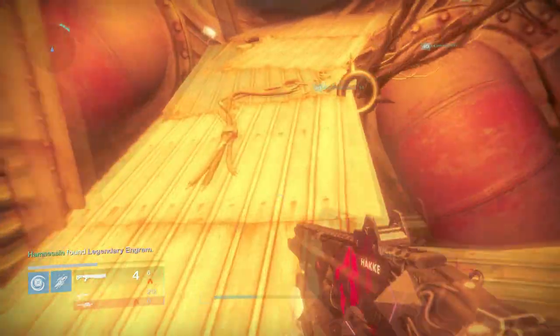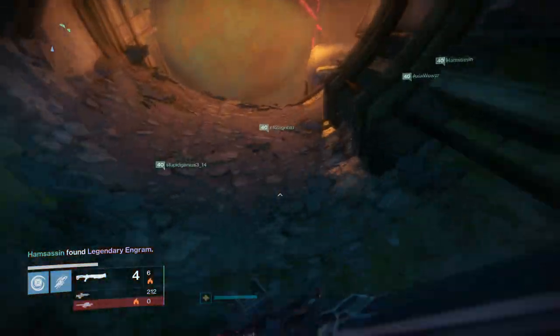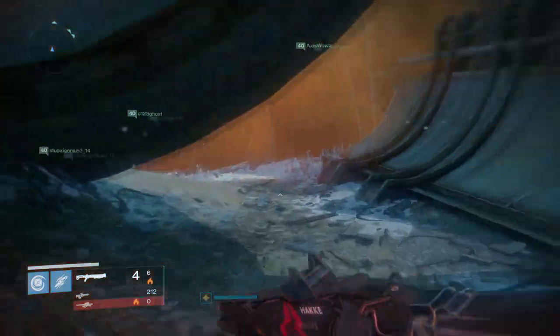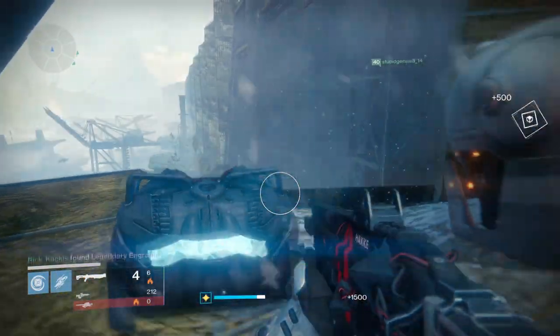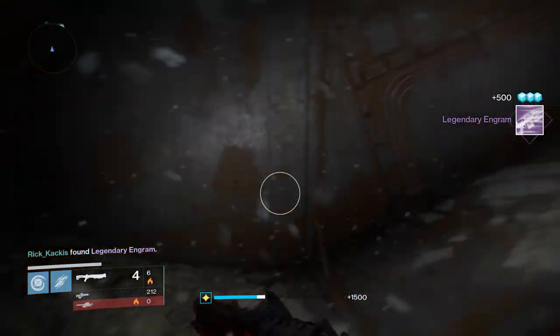The first chest location is basically a freebie. It's going to be upon just entering the raid after you beat that opening encounter, to your left. It's right in your path, very easy to get.